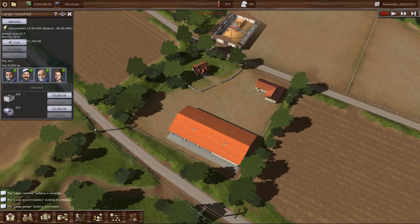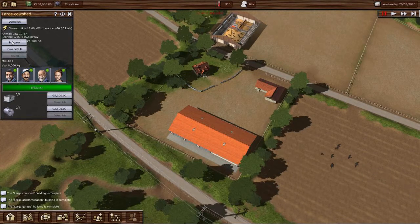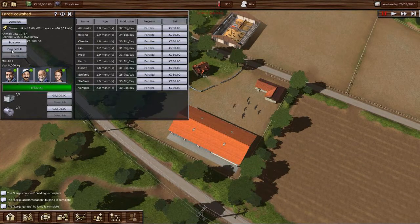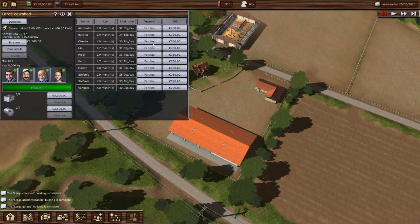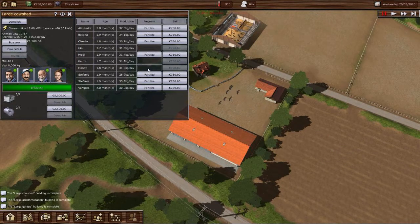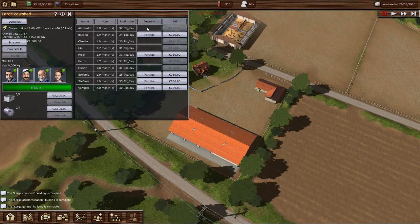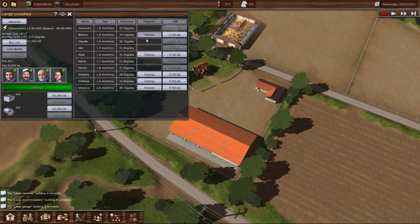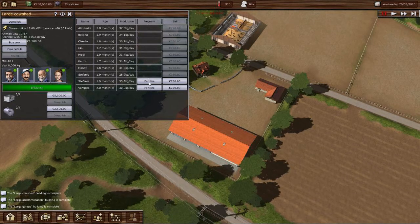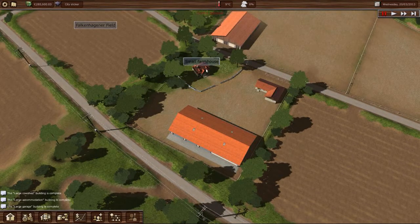We'll get these guys started. Buy a cow — we can put up to 17 in here, but we're going to buy 10. We'll fertilize the youngest ones and get those guys underway.